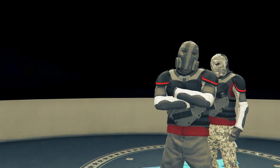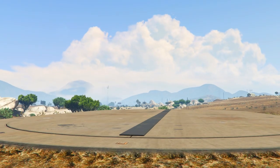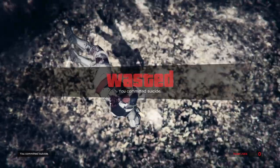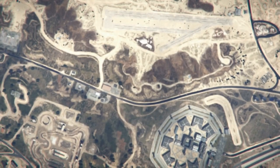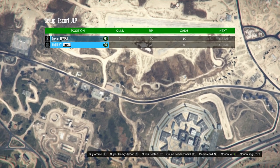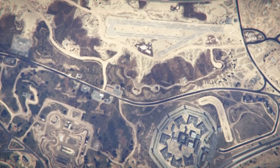As soon as the mission starts, we're going to intentionally fail it. Take the easy way out — it's going to say we failed the setup, which is exactly what we want. I'm just going to blow myself up real quick. It'll say mission failed, and at this point you want to tell your friend to press continue once we get to the sky menu. Once we load into the sky menu, just tell your friend to press continue — you don't really need to press anything yourself, just wait.